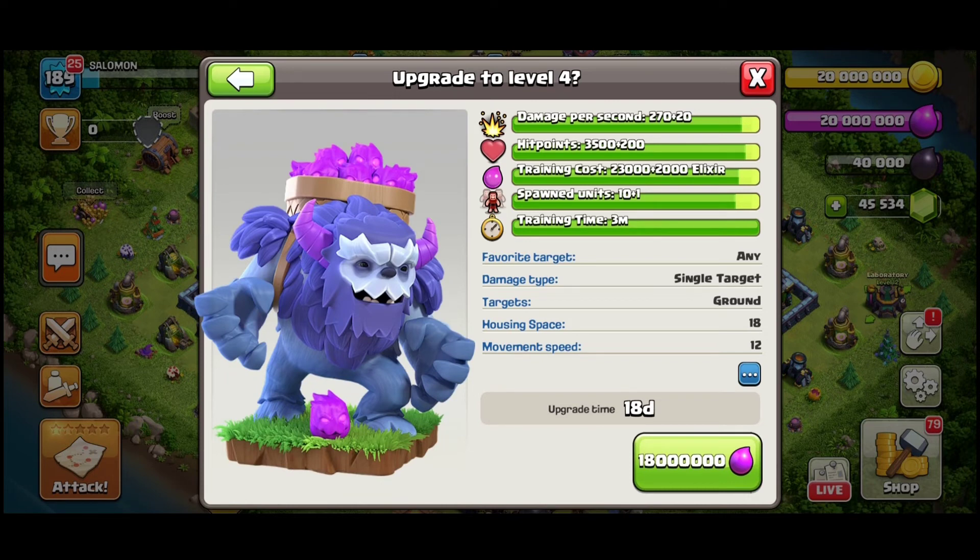We are also getting a new level of Yeti — this will be the maximum level. Damage per second increases, hit points increase, training cost also increases, and spawned units increase — meaning one more Yeti Mite will spawn after the Yeti's death. The upgrade time is 18 days and it costs 18 million elixir.